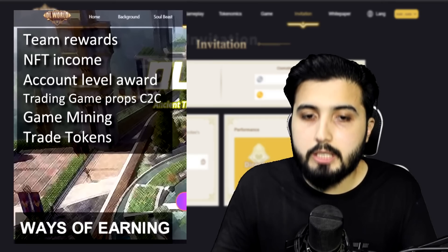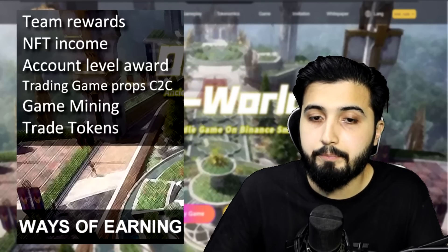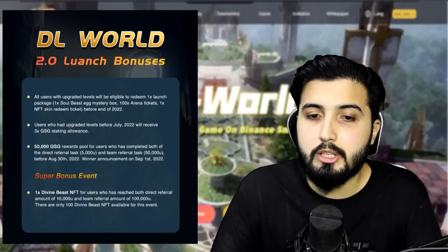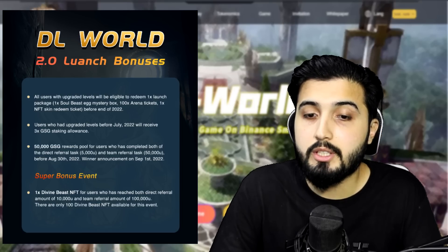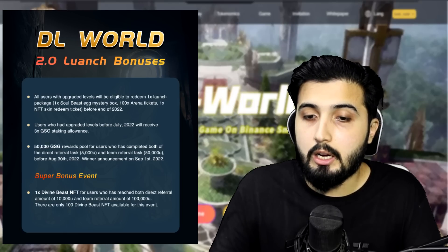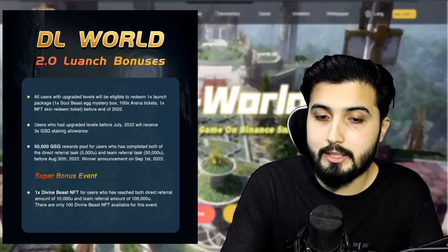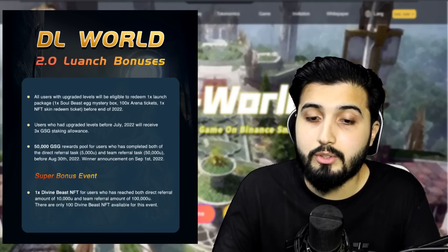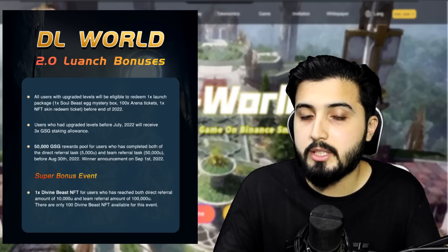Now in the first video, we talked about all the possibilities through which we can earn through this game — so we have plenty of options and ways to earn here. There are also large bonuses right now: all users who upgrade levels will be eligible to redeem a launch package which includes one soul beast egg mystery box, 100 arena tickets and one NFT skin redeem ticket. Users who upgrade before July will receive 3x the GSD staking alliance. And there's 50,000 GSD rewards pooled for users who complete both the direct referral task and team referral task before 30th of August. Finally, there's a super bonus event — whoever reaches a direct referral amount of 10,000 and team referral amount of 100,000 will get one divine beast NFT, with 100 divine beast NFTs kept for this event.